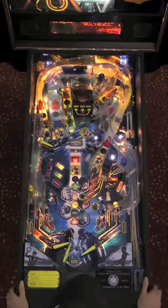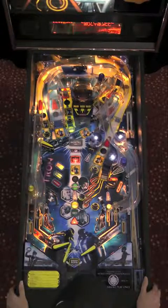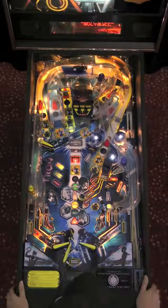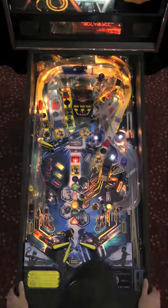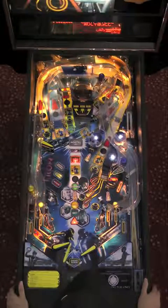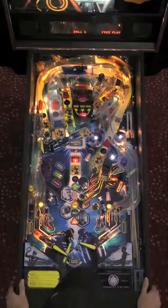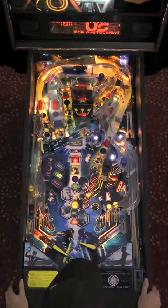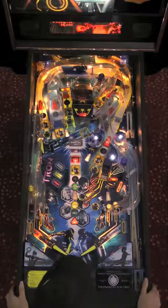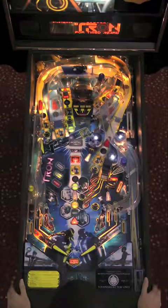It's actually 1.75 million, but he also has double scoring running from the Tron shot — a really serious cash-in. Double scoring is going to be running for a few more seconds. You get double scoring by completing the bank of stand-up targets on the left side while the double scoring light is flashing. Roy's got about 14 million right now as he cashes in another end of line: 2.1 million for that shot.